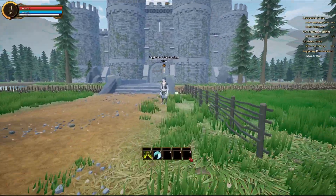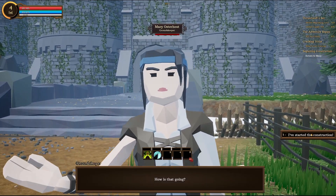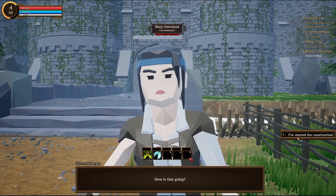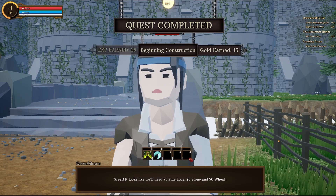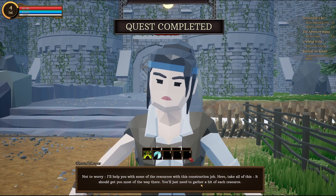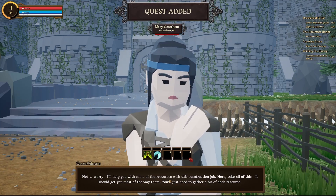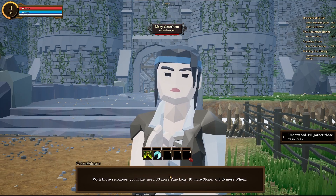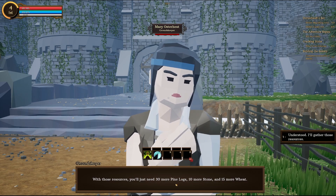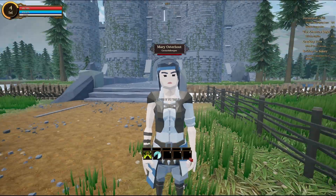Hello, Harbinger — about the bakery, how is that going? I've started the construction. Great — looks like we need 75 pine logs, 25 stone, and 50 wheat. Not to worry — I'll help you with some of the resources. Here, take all of this. It should help you get most of the way there. You just need to gather a bit of each resource. With those resources, you need 30 more pine logs, 10 more stone, and 15 more wheat. Understood — I'll gather those resources.